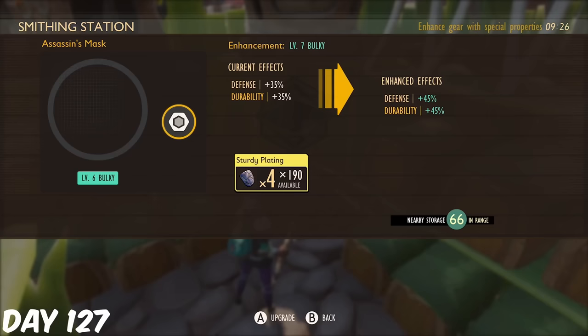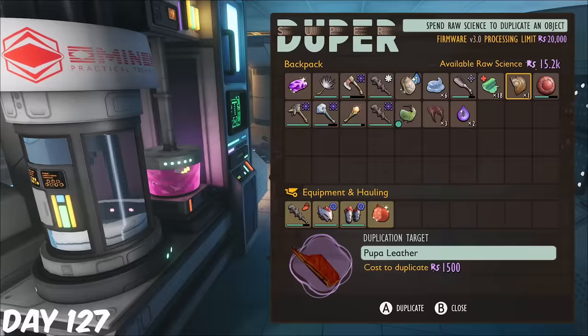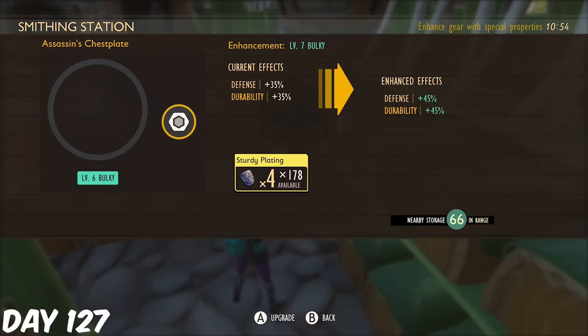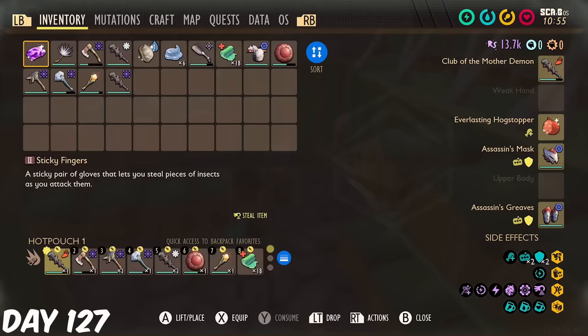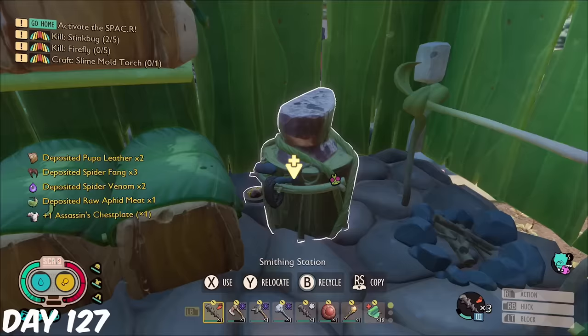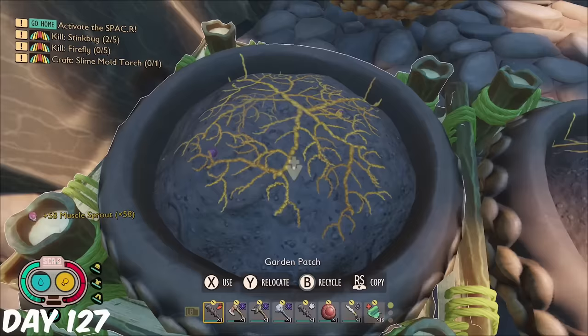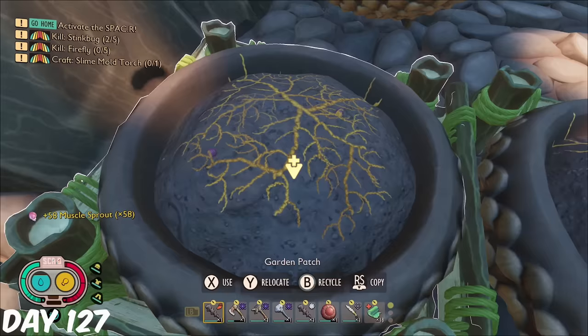With the mantis drops, I was able to make and fully upgrade the assassin helmet and leggings. I used the super duper to dupe some pupa leather, and then crafted and upgraded the assassin chest plate too. It's worth noting, I picked the bulky path here, as I felt the sleek upgrade wasn't really worth it, and this armour has really low defence anyway. I also made sure to harvest my mussel sprout farm, which was now at full capacity, growing 60 mussel sprouts every time.